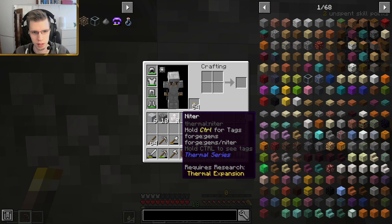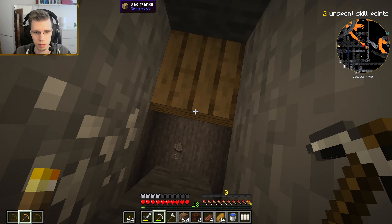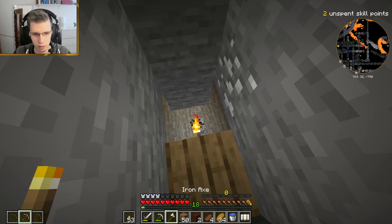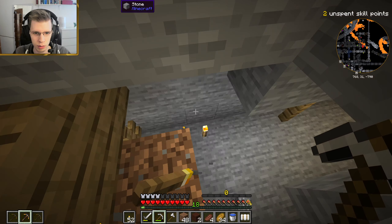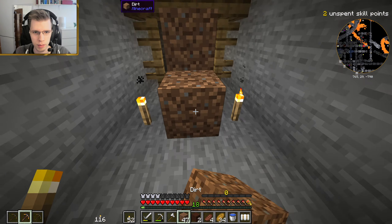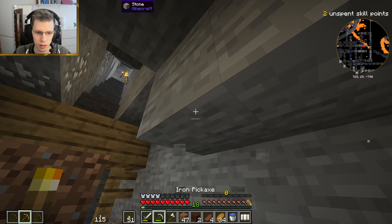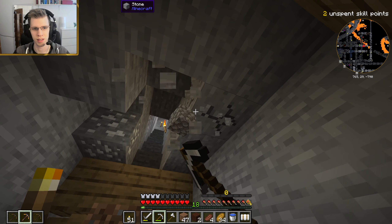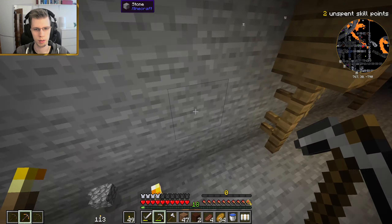I dug up some Niter - I don't know what it's used for but it's gonna be used eventually, probably. Let's just delete this waypoint, don't need it anymore. Who's home? Anybody home? That's a pretty good entrance - let me just make it a bit bigger so it's gonna be easier to spot when I am going back.